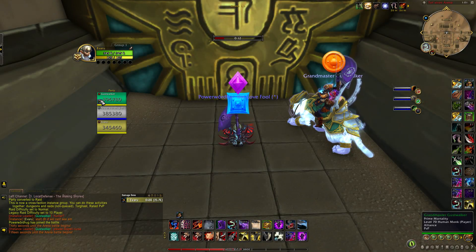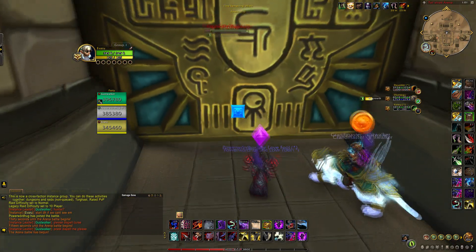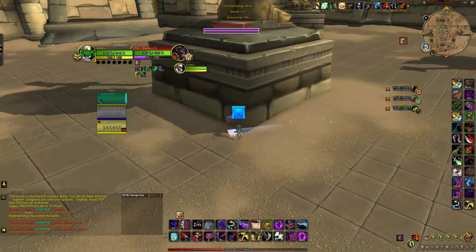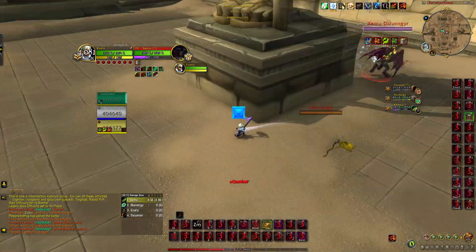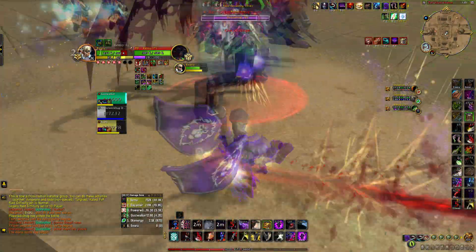Alright, so in this first game we have a Windwalker, a Discipline Priest, a Marksman Hunter, a Havoc DH, and a Resto Druid. For the most part when we're against the Windwalker, we're going to be looking to abuse him. Against this Hunter-DH comp, I'm pretty much going to follow around whatever the Windwalker does and try to form kills around where he puts his damage with Serenity. I get found at the start and decide to do nothing — just hoping the Priest saves me because we get really far ahead if I don't press anything.